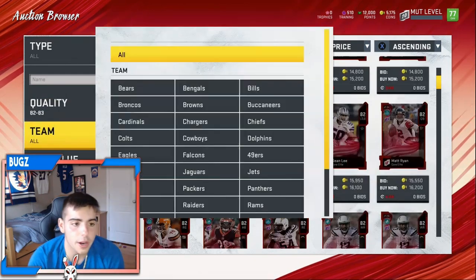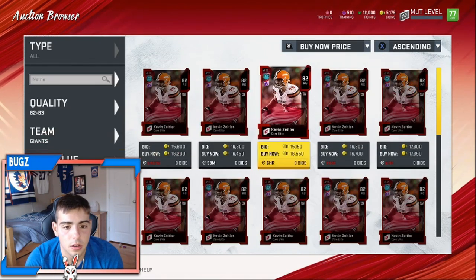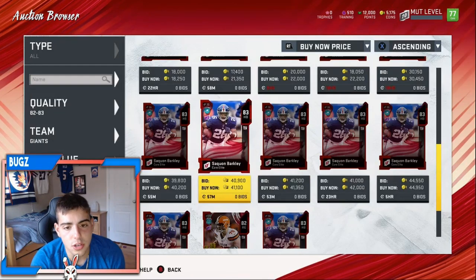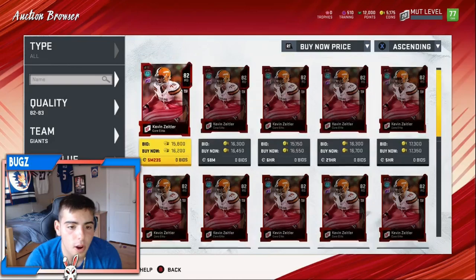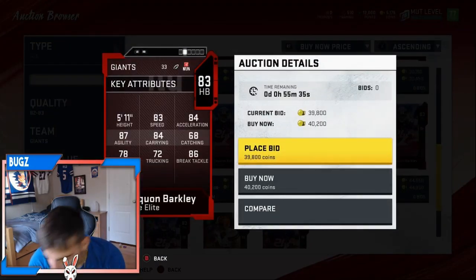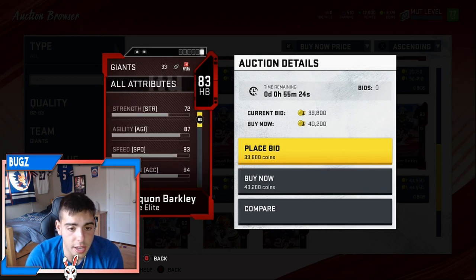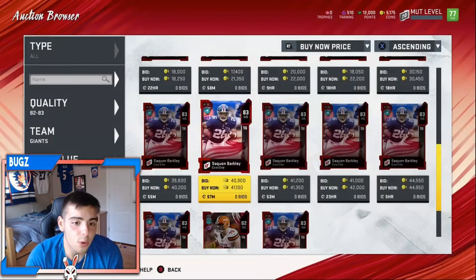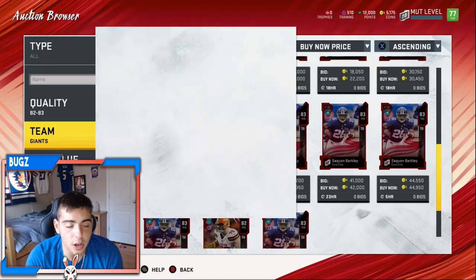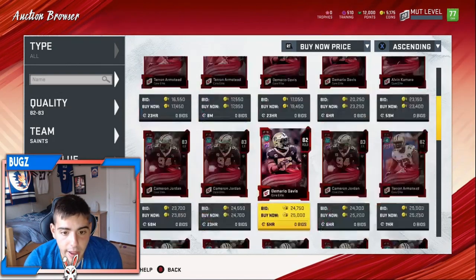Saquon is at 40k right now. His quick sell card goes for 55k, so at 40k - do you really think Saquon Barkley is going to stay at this price? I don't think so. Saquon Barkley is a beast, one of the best running backs in the league if not the best. His stats last year were crazy. Another running back that's cheap as well, who went off last year, is Kamara.